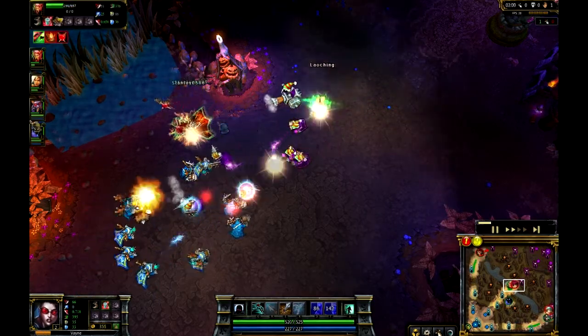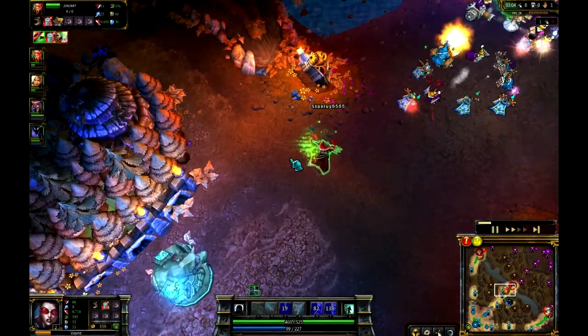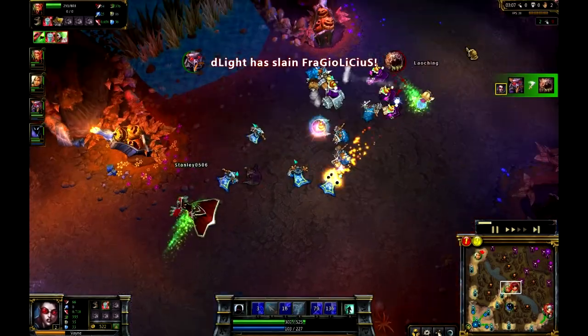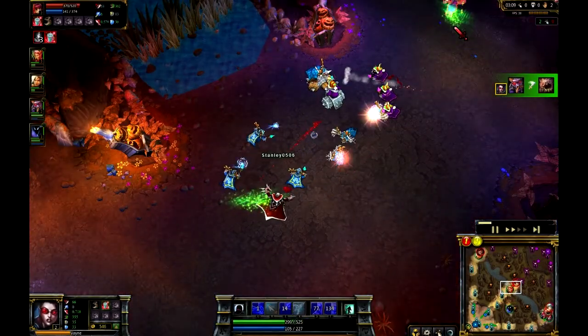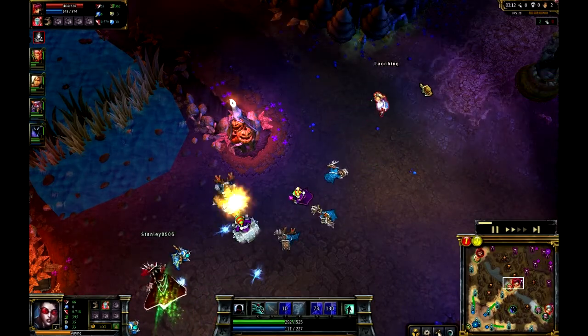Specifically because Annie actually isn't seen all that much anymore. But a lot of damage coming out here - Vlad using his E and that's going to get him pretty low there. But using Summoner Heal and his Q to get back up there. So now the Ignite is down for Annie.